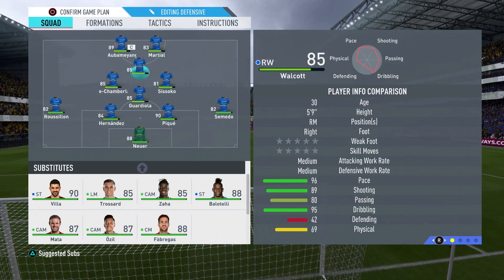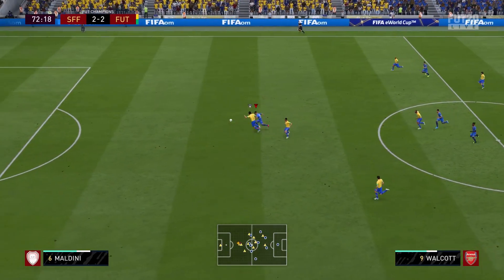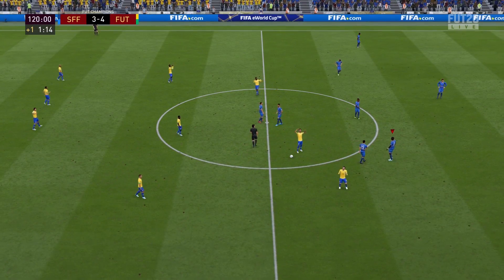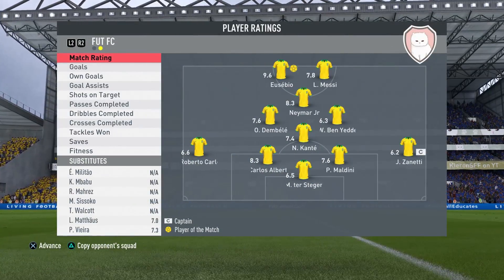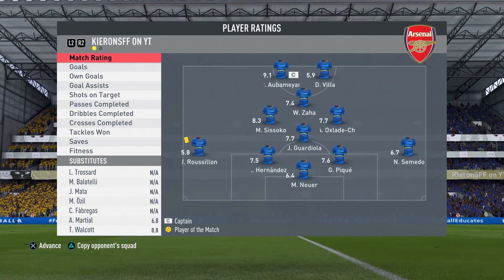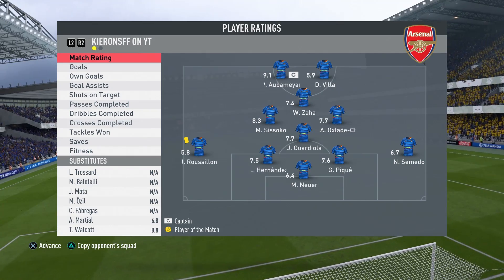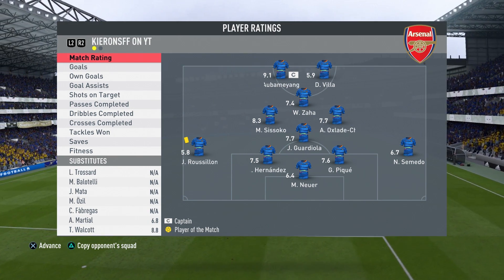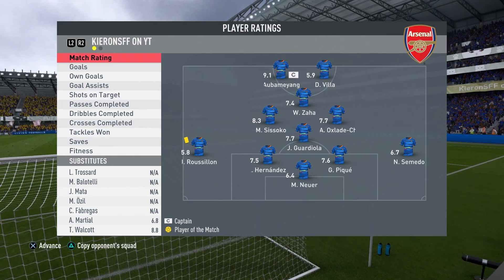In the second half we go 4-1-2-1-2 again with Chamberlain in the right center mid spot. Walcott gets the ball to Chamberlain, whose through ball isn't too bad, but Maldini holds Walcott off. At full time we've lost 4-3, and I'm disheartened because I thought I played really well against an absolutely ridiculous opposition. As for Chamberlain's performance, he got run ragged – my opponent just passed the ball all over him, he really wasn't great defensively, and the elite players were knocking him off the ball with relative ease.